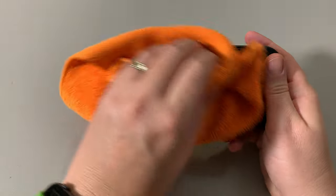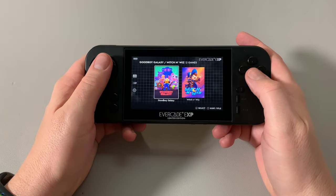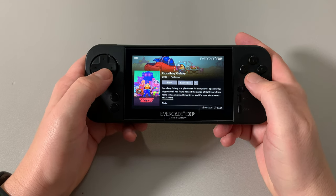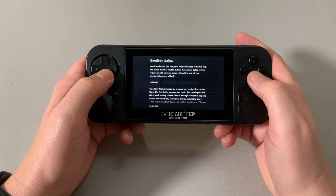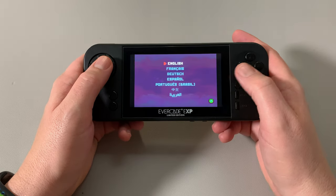It isn't dusty — best things to have handy if you do handheld gaming. Goodbye Galaxy, we're going to try that one first. I'm excited, super excited. Goodbye Galaxy is a platformer for one player. Space-faring dog Maxwell has found himself thousands of light years from home. Let's get into it. It's all about how they play, right? That's what we're really focused on — how good do they play?